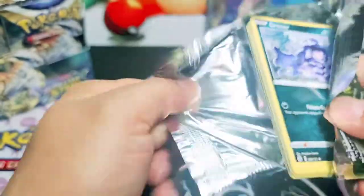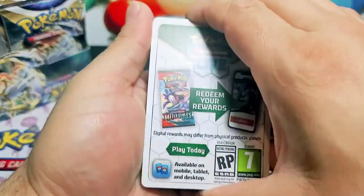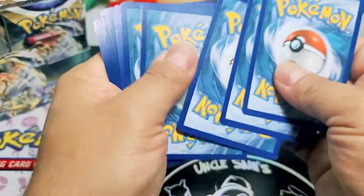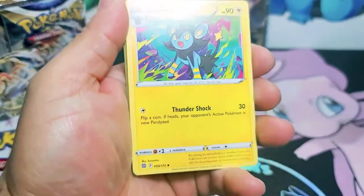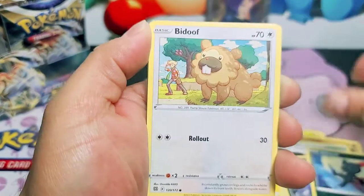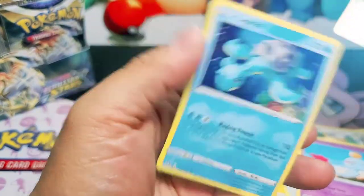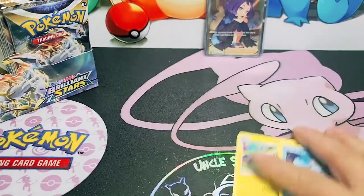Let's go. The code cards - even if you get a green and white code card, you can still pull something from the subset, just like Celebrations. You don't have to get a V to get a hit guys, the subset is always there.